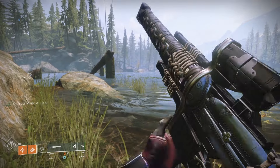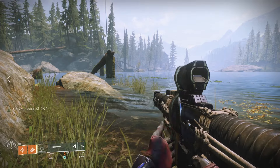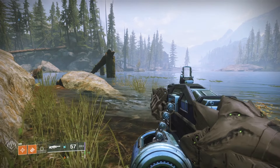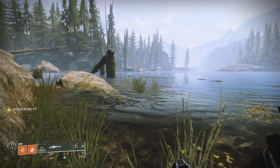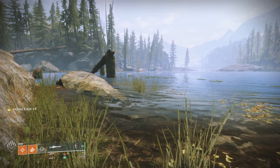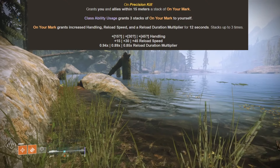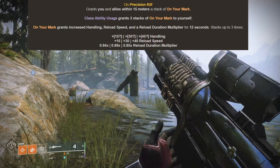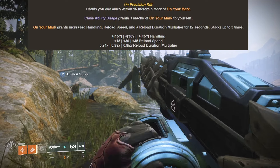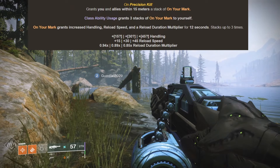As we get precision kills, we get a stack of On Your Mark and the timer lasts for 12 seconds. It gets fully reset if we get another precision kill in that 12 seconds, so you can keep 3 stacks up for a very long time if you are slaying out with precision hits. This also applies to teammates within 15 meters of us. It gives great bonuses — basically 15 stat points to handling and reload speed for each stack — but it also gives a reload animation multiplier, allowing you to exceed 100 reload speed.